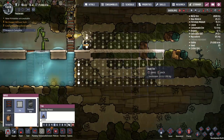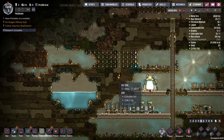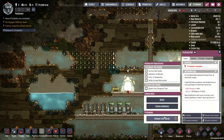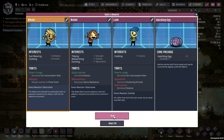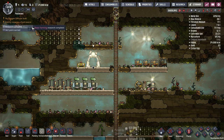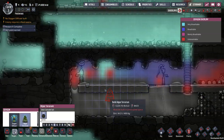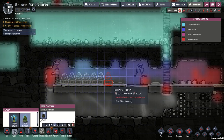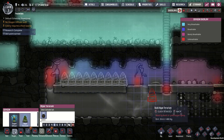Now it's only three high, I need more. Let's see if we get a nice new dupe. I haven't played around with the whole allergy situation yet, but let's give it a try. He already has a bed. Our research is complete — that means we can build algae terrariums for oxygen. I like to put them right down near the water. One, two, three, four, five, six, seven — ah, that's more than I need.